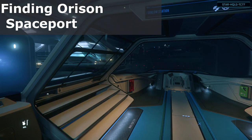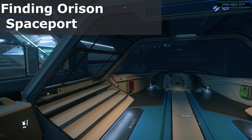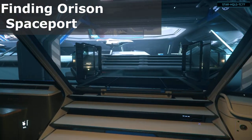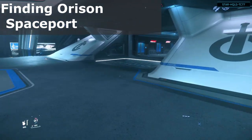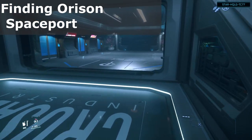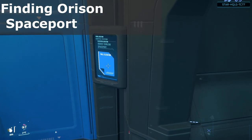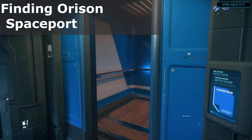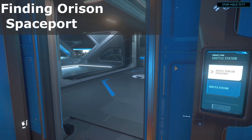Prepare to disembark. As you exit the shuttle, head up the stairs and turn right into the elevator area. Take the elevator up to the spaceport terminal area.